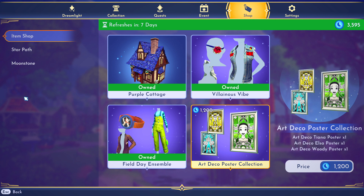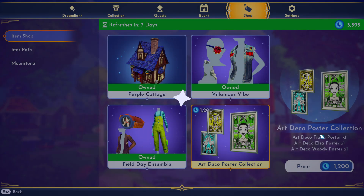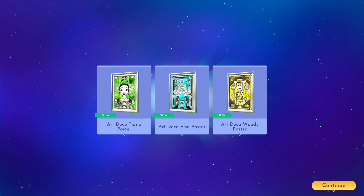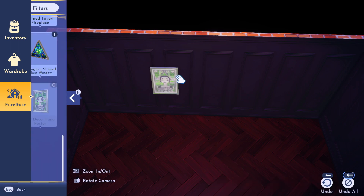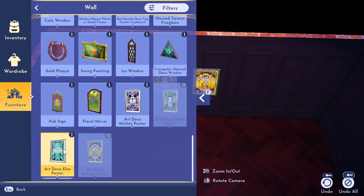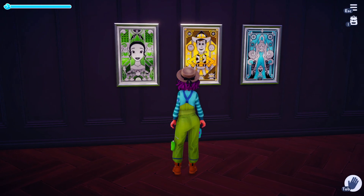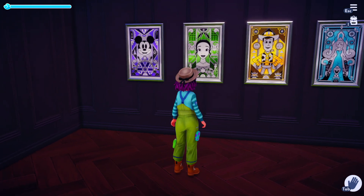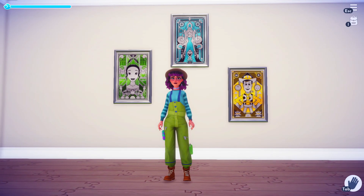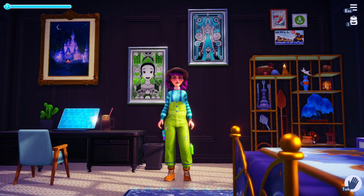Our last item for this week is a three-piece poster collection that matches the ones in the star path for the characters of Princess Tiana, Elsa, and Woody. It costs 1,200 moonstones and it comes in these really beautiful pastel colors. I do really like these posters as it's some of my favorite art in the game. When they added this style into the star path I was really excited and I already have the mini ones sitting in my bedroom. I do feel like for 1,200 moonstones it should maybe be five posters. They match perfectly with the star path ones — the exact same dimensions and kind of the same design going on.